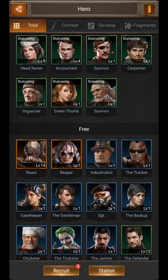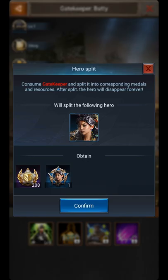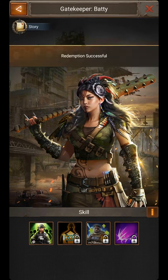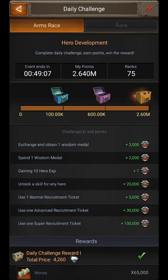Then choose another hero and upgrade again. Split again. Then check the events — congratulations, we opened the third box!